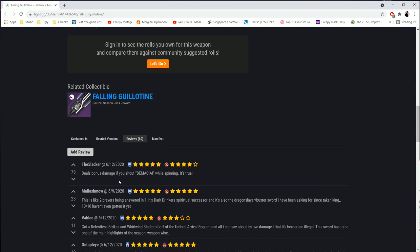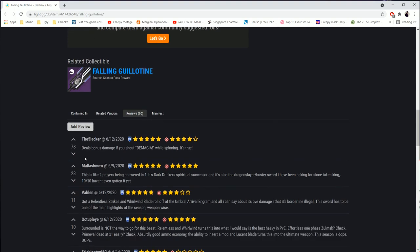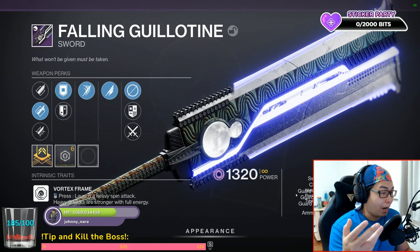You can also check out reviews here, which are very helpful — for example, one notes that it deals bonus damage if you shout 'Demacia' while spinning. Obviously take that one with a grain of salt. But this is how you determine what you've got and whether it's a god roll.